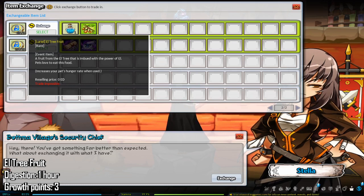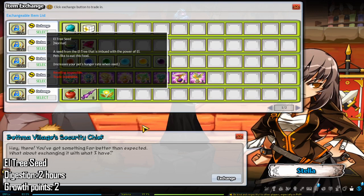If you activate a security pin for your account, every day you log in for more than 10 minutes you get a stewardship coin. To activate your security pin, go to the official Elsword page linked in the description, log into your account, go to account management, edit profile security settings, and follow the steps there. El tree fruits take your pet one hour to digest and give three growth points. El tree seeds can also be given to pets — you get these by exchanging stewardship points at the seller in Bethlehem village, or by exchanging evil souls orbs to Ariel in any village, though that's pretty inefficient and not recommended. El tree seeds take your pet two hours to digest and give two growth points.